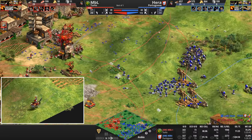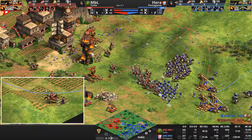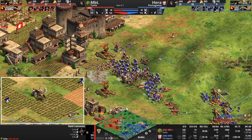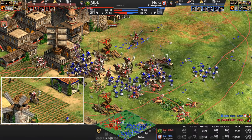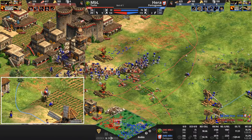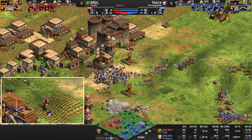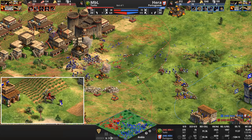Finally, hand cannons are coming out for our Turk, who sees a whole bunch of infantry and figures why not get a juicy plus ten attack bonus against them. And Hera says: not on my watch, goes straight for the hand cannoneers. Villagers just milling around doing nothing. We're an hour into this game. Looks like MBL is raiding the back of Hera's base yet again, but too little — he needs to raid a lot more. His army count is down again, his villager count is down, he's down 20-30 supply.